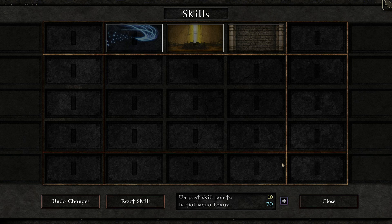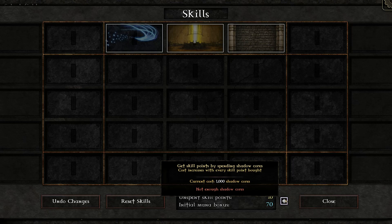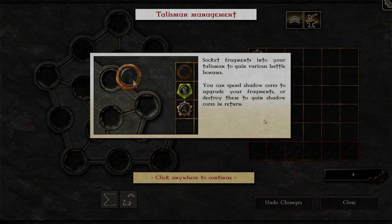Initial mana is less important in the early game but gets pretty much mandatory in the late game. You can also spend shadow cores to buy skill points, but as you can see it costs one thousand shadow cores per skill point — so that's expensive. For now we're not gonna spend anything on skills. The talisman is empty when you begin, and you can upgrade these with shadow cores. I wouldn't spend your shadow cores unless you have a really good fragment you want to upgrade.